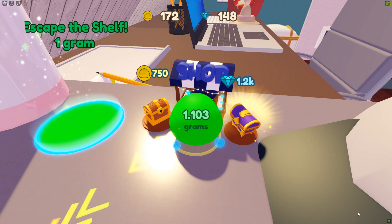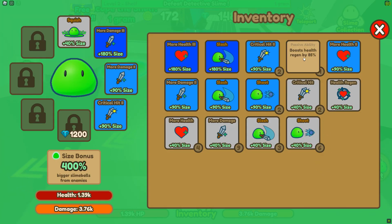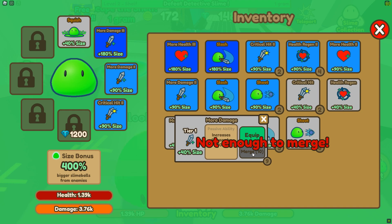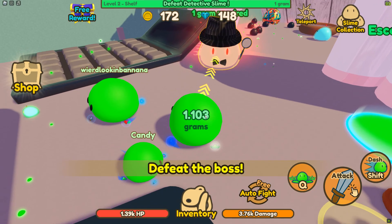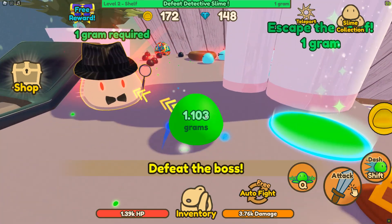We're gonna go to our backpack — here are all the items that I have, and then you can equip them here. If you get enough gems you can unlock the next slot, but if you get 10 of these items you can merge them. I believe it takes it up to the next rarity, which would be blue. I have some good stuff here — things like a slash ability or more health — but honestly I don't need extra health if I can one-shot everything, and that's pretty much what I've been doing.